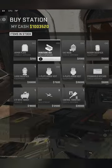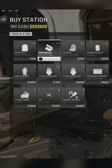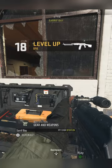If you want to level your weapon up, go back to the buy station and buy as many munition boxes as possible while you have the weapon out, and you will level up every couple of seconds.